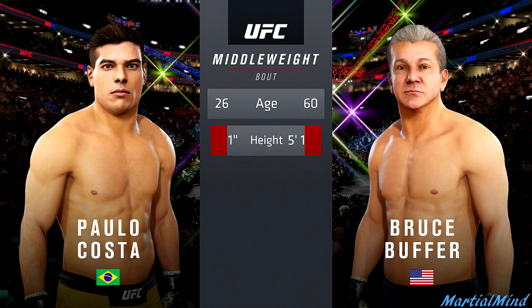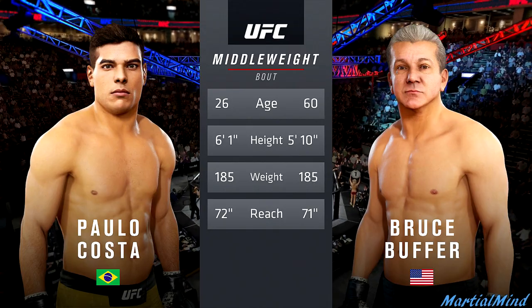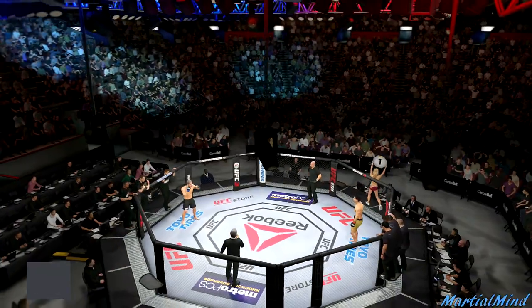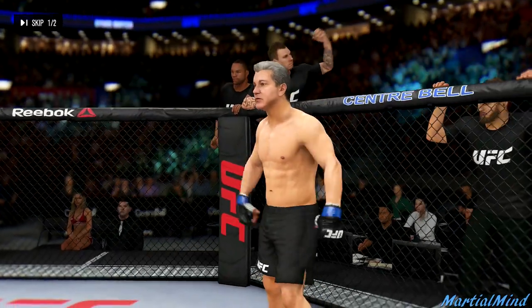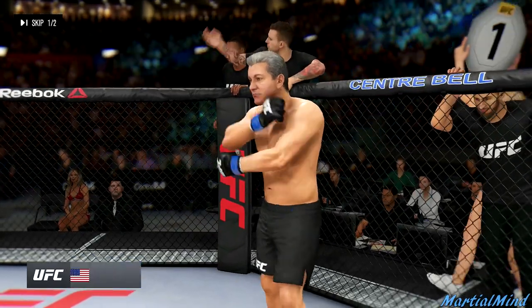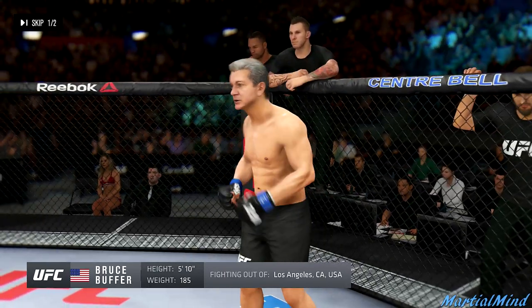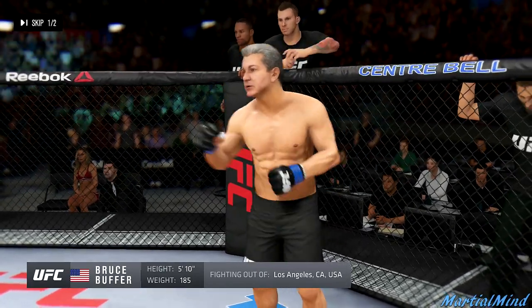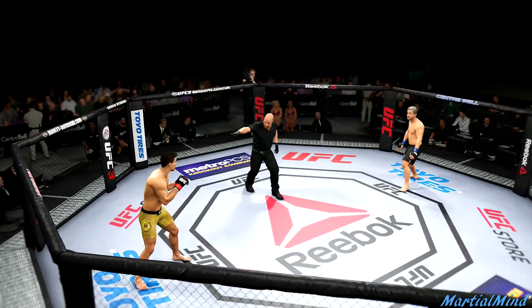Alrighty, here we go. Bruce Buffer, we are facing Paolo Costa. I wonder what my opponent is thinking right now — how on earth do you have Bruce Buffer, what is going on? The dude won't even skip. Honestly, if I was about to go into a fight and I see Bruce Buffer across the cage from me, I'd be thinking: am I playing quick match or am I playing ranked? Is this a created fighter? Was this made by a player, was this made by EA?